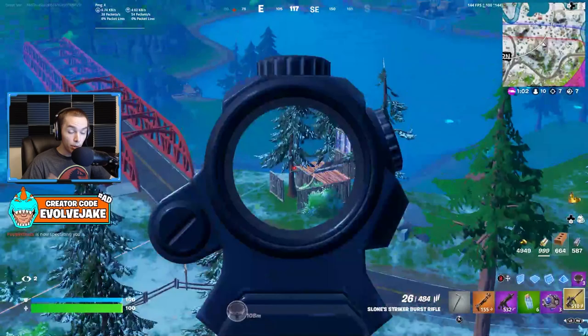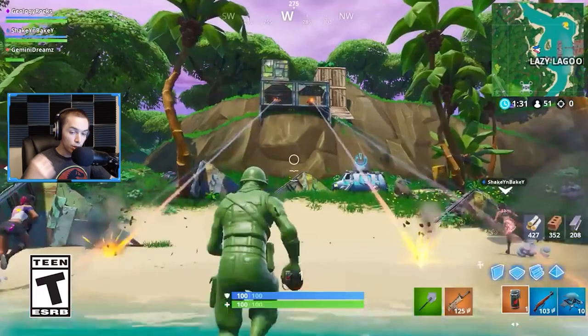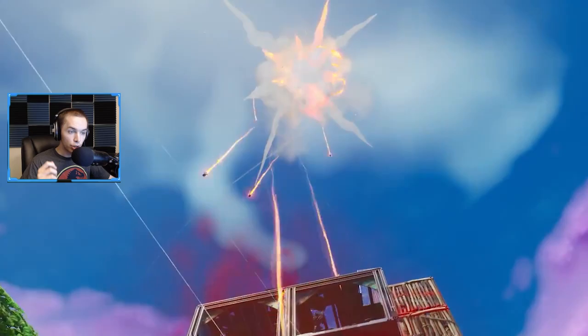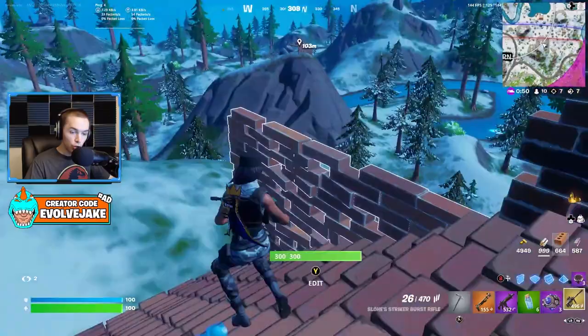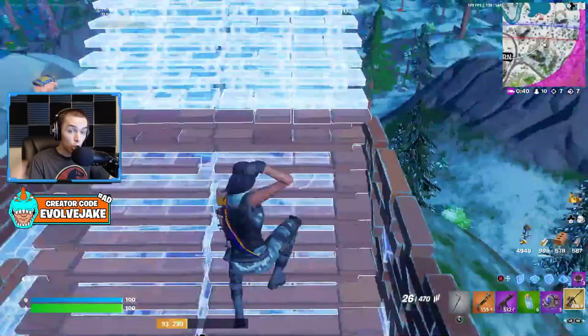The final item unvaulted is the airstrike. I have no idea why they unvaulted this — it's essentially a grenade you throw that marks an area where a bunch of bombs fall onto it. It sounds really annoying, but I don't remember ever interacting with this item. It was added in Season 9 and I played a lot that season but have pretty much no memory of it. Part of why is probably because I'd just build to protect myself from it.